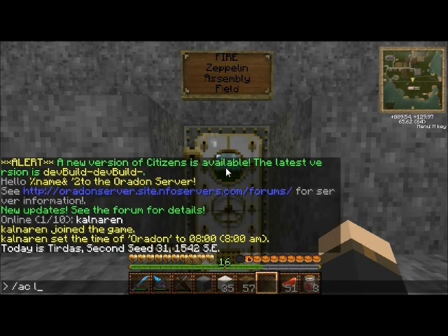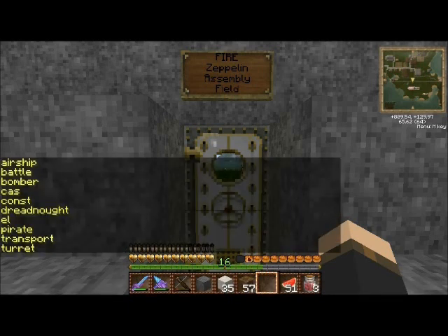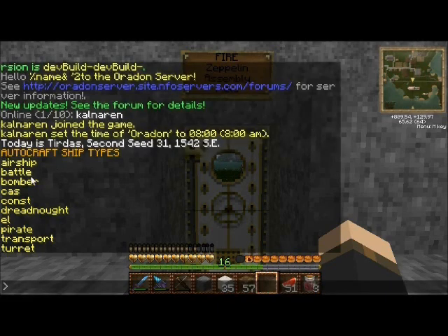The first command, AC List, lists the valid block types on the server. I've gone over these in more detail on the forum including their stats, so I won't get into it here. However, if you're interested in a type — what it requires and what it can do — you can use AC Allowed and the airship type or the ship type.